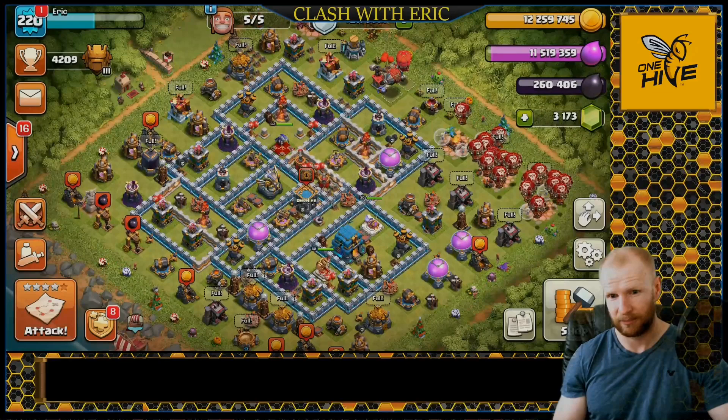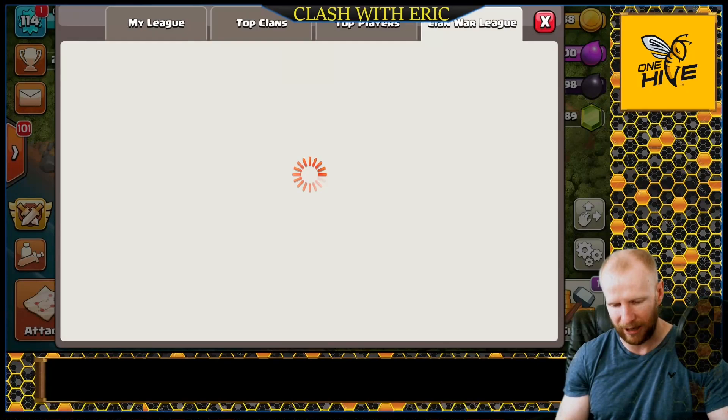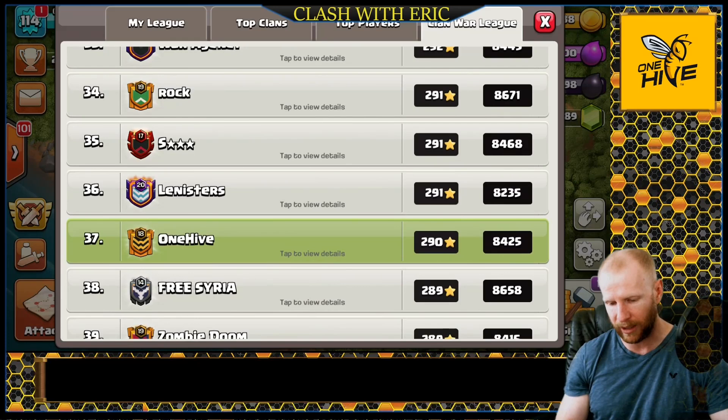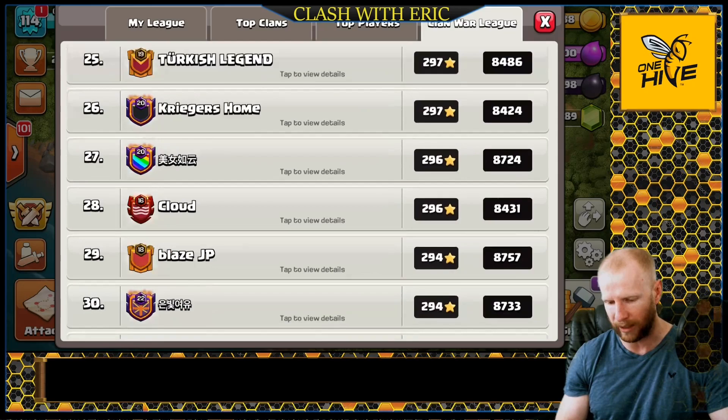Let's head over to One Hive and check out how we did in the Clan War Leagues and check out these E-Drag attacks. I had to bounce over to my Town Hall 9 to go check out the Clan War Leagues in One Hive, because my Town Hall 12 was out doing five versus five wars for the ESL qualifiers to try to get into Worlds. We got 37 points and won seven out of seven wars in the Clan War Leagues, but it wasn't quite enough.